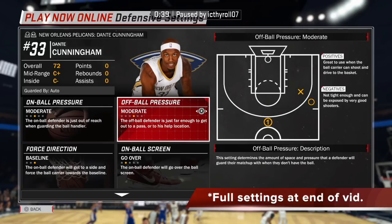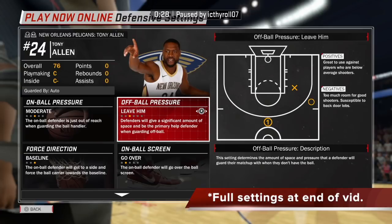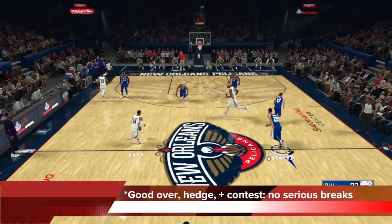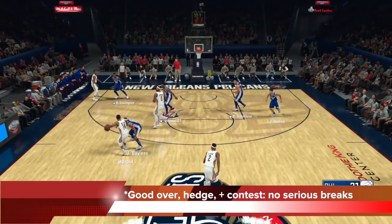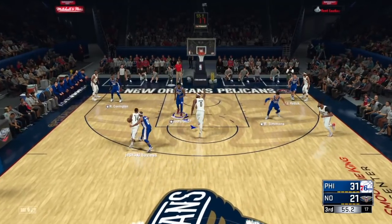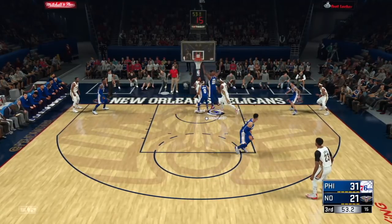I've also created moderate help from the guys that can't shoot. Because I'm facing New Orleans, Dante Cunningham can't shoot so I gave him moderate, and Tony Allen absolutely cannot shoot so I put it on leave him. So I know these are my designated help defenders — my help is coming from either Tony Allen's guy or Dante Cunningham's guy. You can see here a good defensive position where nothing bad happens. Good over by Bayless, good catch hedge by Embiid — just shuts down the drive. They forced a tough pass, really crowded situation, no bricks, good defense.